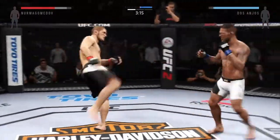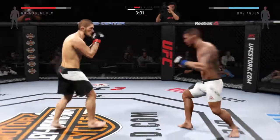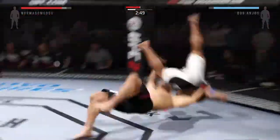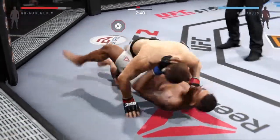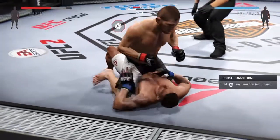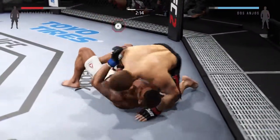Dos Anjos with a big leg kick. Just over three now. Flying knee! Big uppercut! That's a heavy body kick. Huge suplex! He's got a half guard here. Nurmagomedov gets back to side control — right to half guard. Nurmagomedov gets it back to side control, back to the mount again.